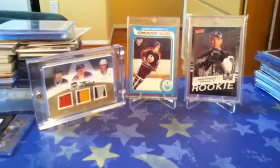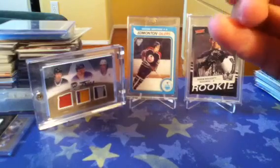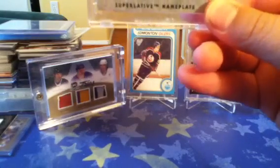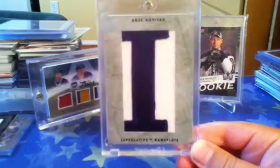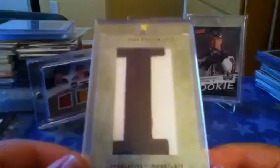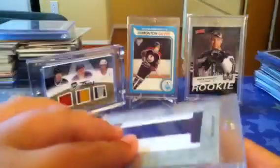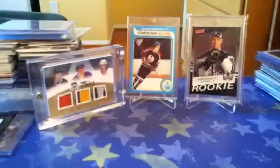The last card — I really like this card. I got it from Clutch and Churros' eBay. It's from 09-10 Superlative — Superlative Nameplate of Andrzej Kopitar. Just a really, really nice card. I really love that card. Numbered one of one. So yeah, that is my Kopitar PC Showcase. Hope you enjoyed it. Thanks for watching, and peace out.